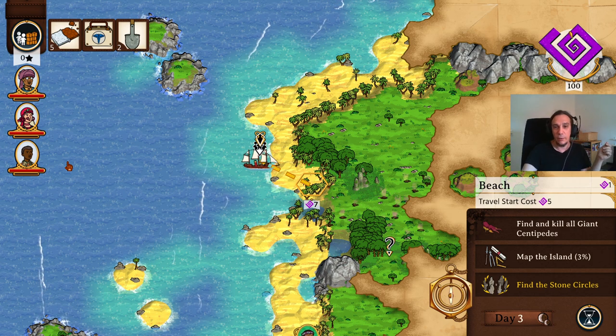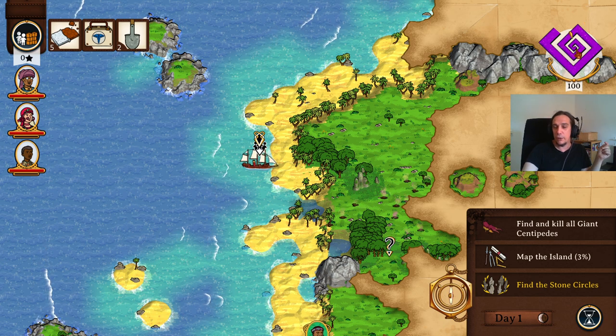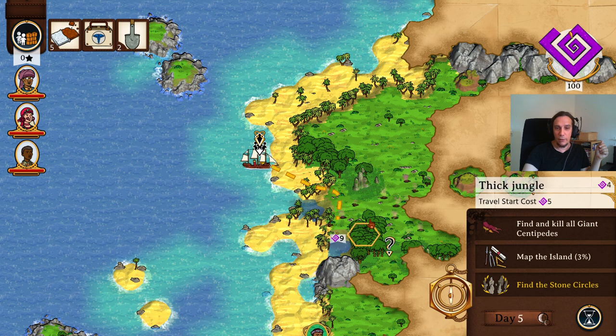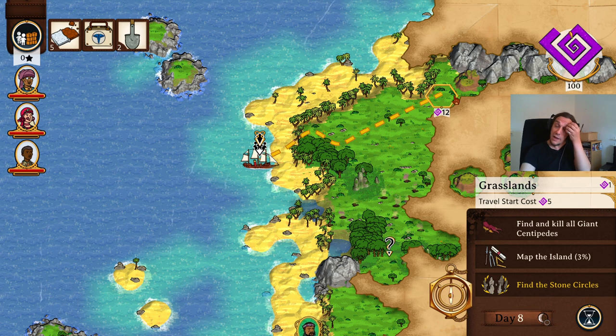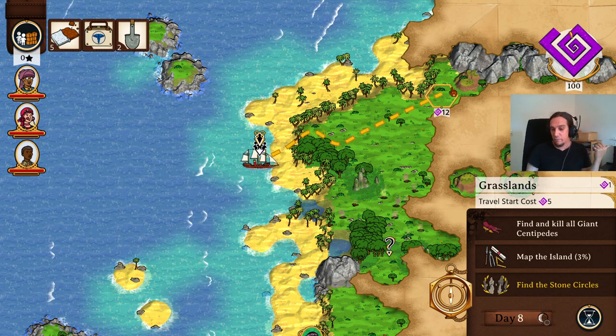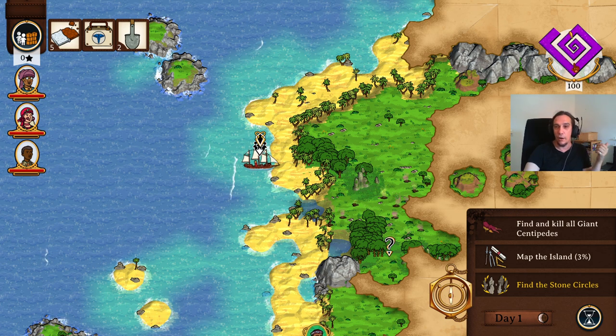So before we get started, let's explain what we see here. This purple spiral here is really important — this is the sanity of your group. Walking around the island costs you sanity. As you can see while I'm moving my cursor, the different costs get displayed for a single trip. Once the sanity hits zero, that's when bad things happen — you get a percentile chance for really bad events. Your overall goal is to keep your sanity above zero while exploring.